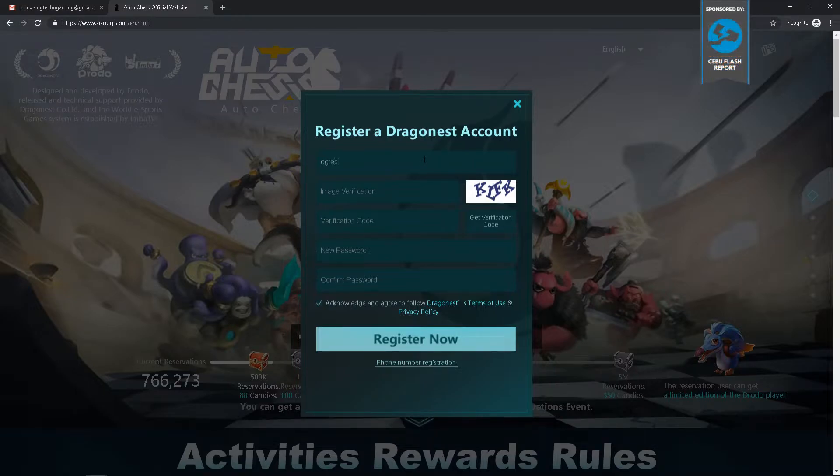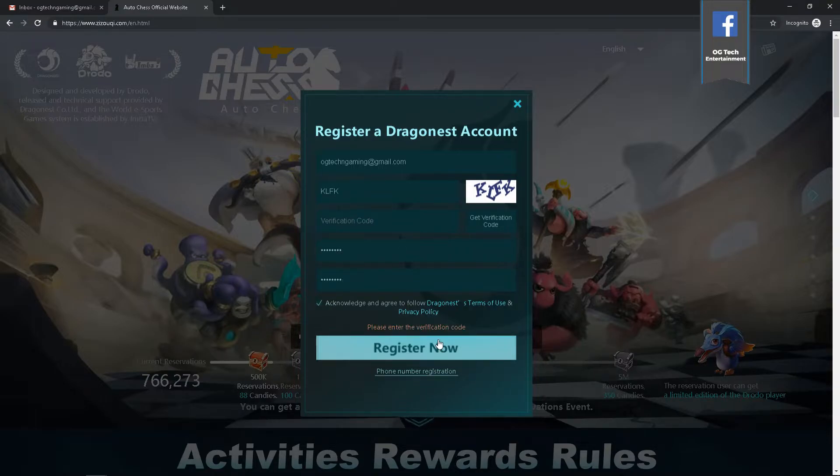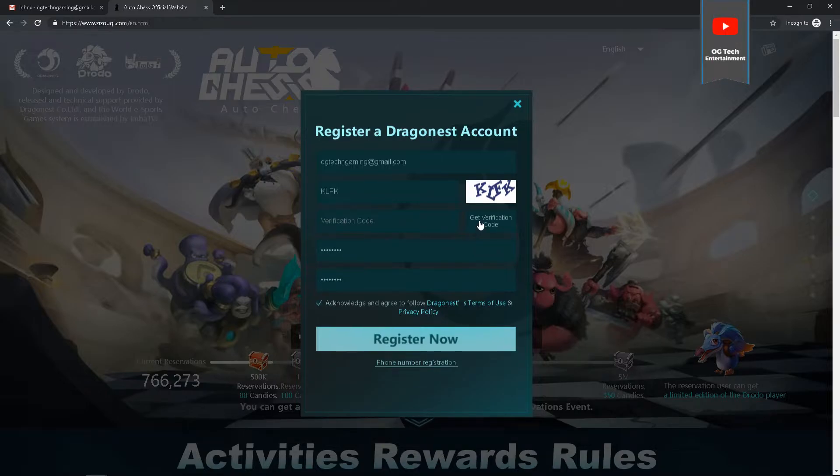Make sure to put down your email — Gmail.com. There's an image verification. Skip the verification code first, then put down a password. Click on Register Now.